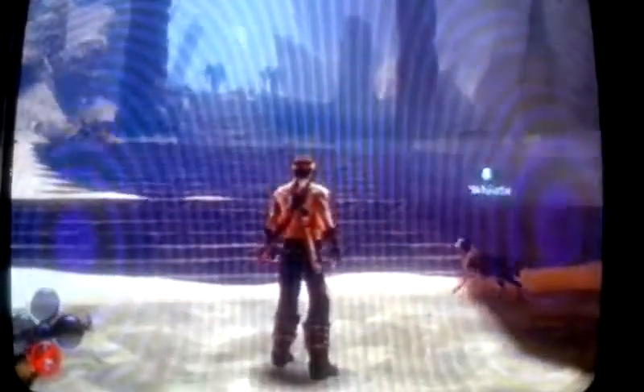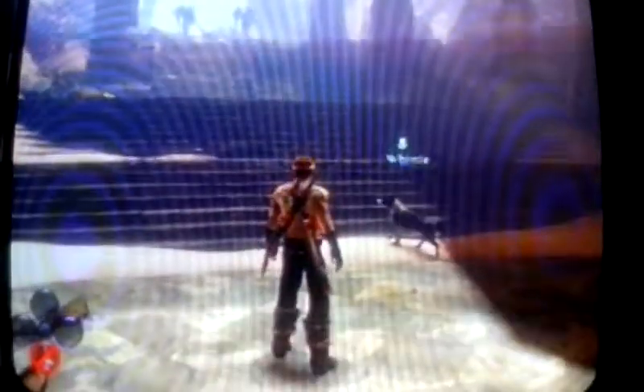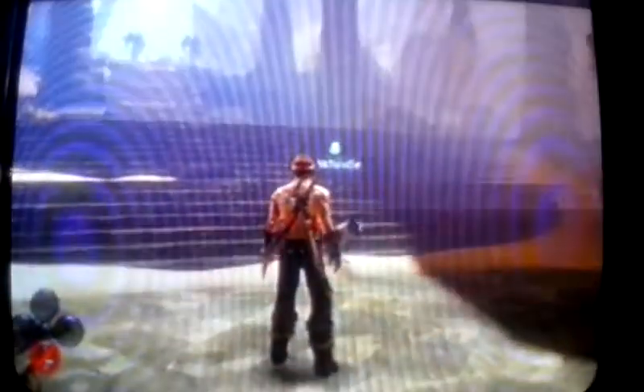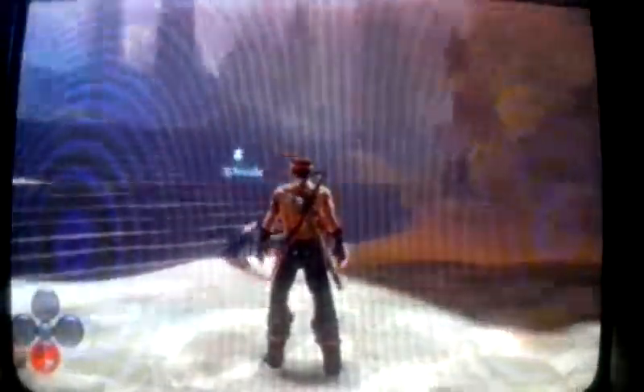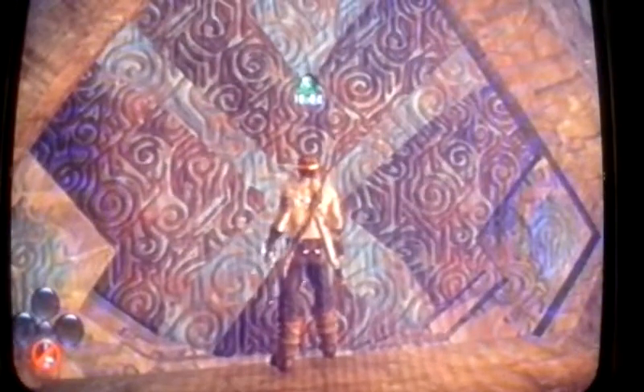In my last video, up the stairs here, I cut off when I was right around here. But up there there's a silver key, there's a gnome on one of the pillars, and I think there's another bloom — a flower bloom — up there. But what we're going to want to do is go into this door, the enigma door.